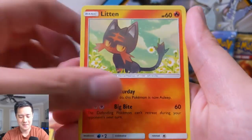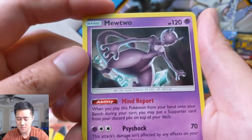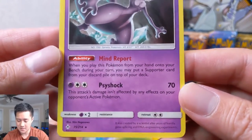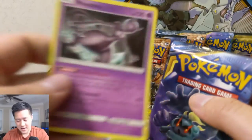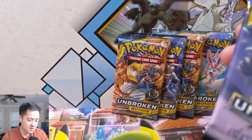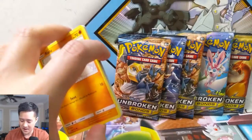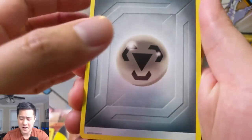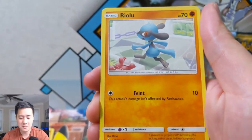We have a Lickitung, Litten, Krabby, Scraggy, Lt. Surge's Strategy for the reverse, and then a Mewtwo. I do like this Mewtwo — the Mind Report ability seems really good — but compared to Tapu Lele it's not even close. Technically it has to be in your discard pile, which is a restriction. Most people play so many supporters that they play one every single turn and don't need to refill their hand that way. Maybe that Mewtwo just hasn't had his time yet — or his time will still come.